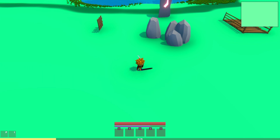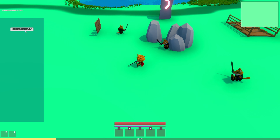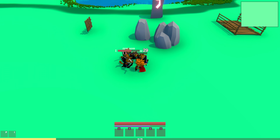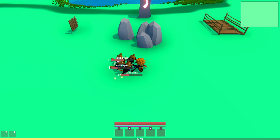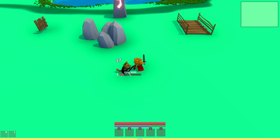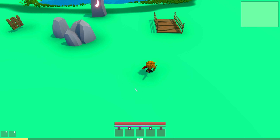So about the enemy — I have been adding an example health bar for the enemy, and example floating text when we are attacking the enemy. Maybe you can see it's a little bit buggy right now, because the position for the health bar and the floating text is not really perfect right now.